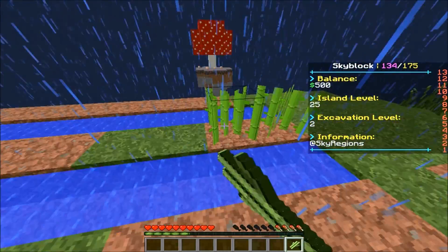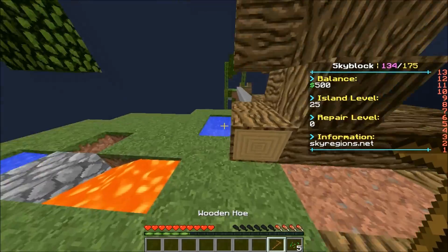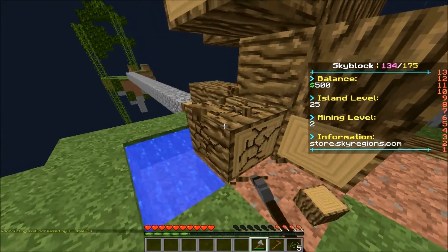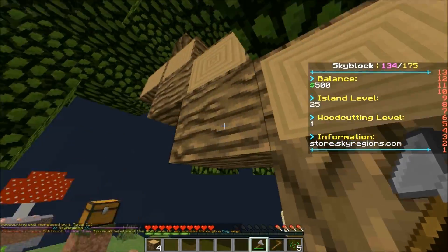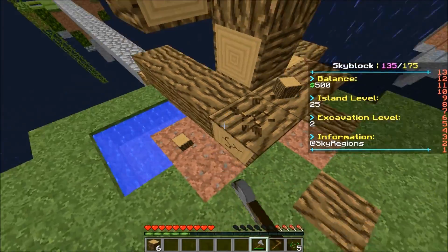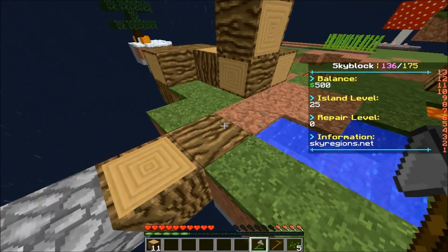I'm going to place the cocoa beans down the middle for now - hopefully they grow really big. I want to start making a wheat farm ASAP. Also, I need to keep the tree away from lava because that could set the whole tree on fire, which we don't want.